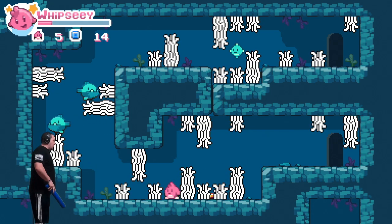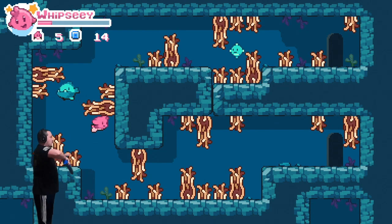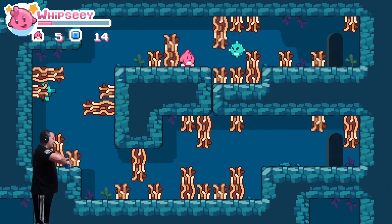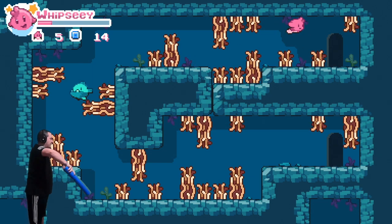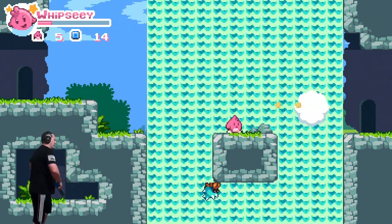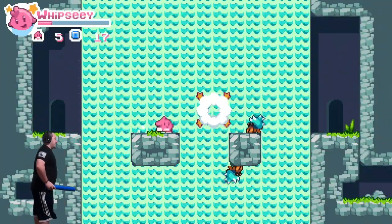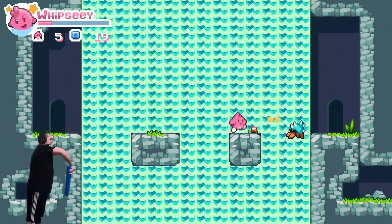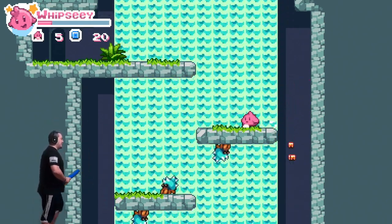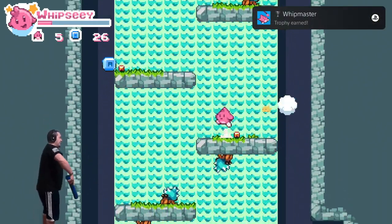All right, swim quick. We gotta go up really fast. All right, we're good. Now we just gotta swim really quick. Good job. There's some crabs — hermit crabs, something like that. Good. Watch out for them, they're a little spiky. Hey, we got a trophy!